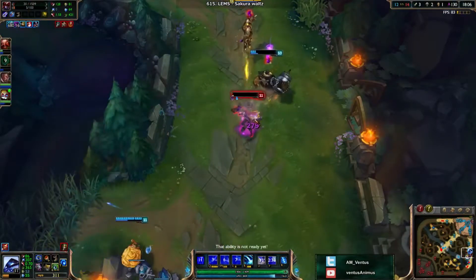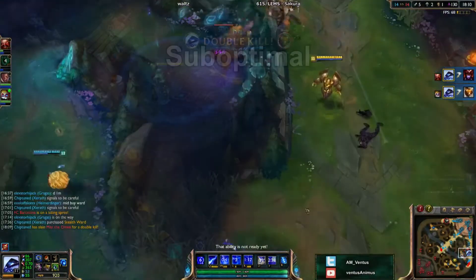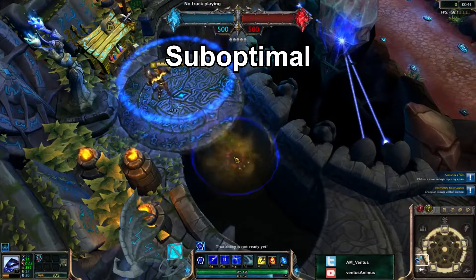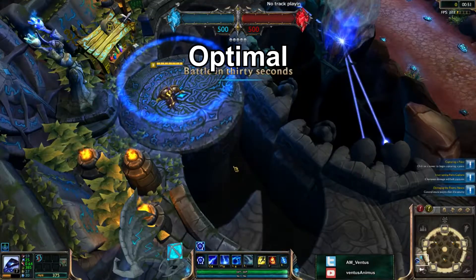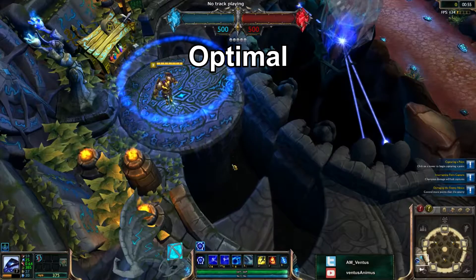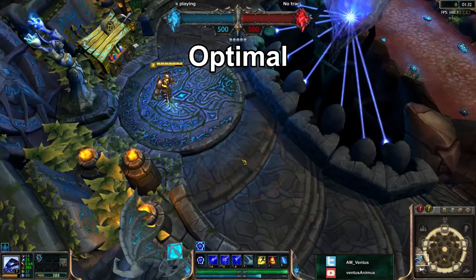So naturally, using his Q results in a slower rotation. This means that if you use it first in your combo, it'll take your abilities a little longer to fire out. His optimal ability rotation is starting with either W or E first. Both W and E can be chained together extremely fast, and since both of them have crowd control effects attached to them, it makes it easier to land Arcano Pulse as a combo finisher.